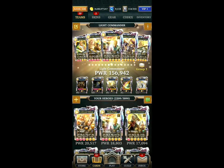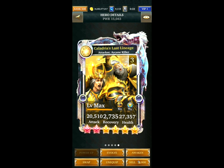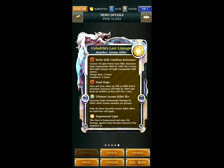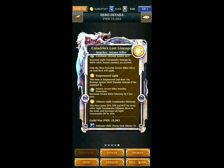The next team is pretty similar. I've just swapped Nick for Caladria's Last Lineage — it's an ultimate form. The damage boost is not quite as high, but in testing it was doing similar damage to the previous team, maybe even slightly higher. Just because it was giving better boards with the extra Power Gems. Plus there's that Final Hope skill which increases self-damage, so it could potentially be used as a hitting card as well.